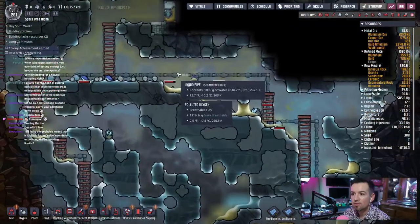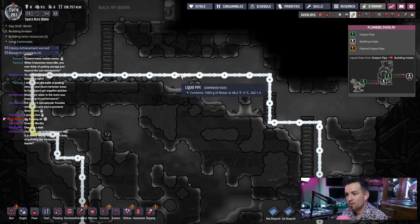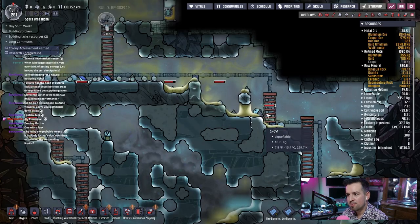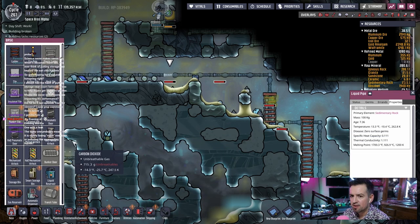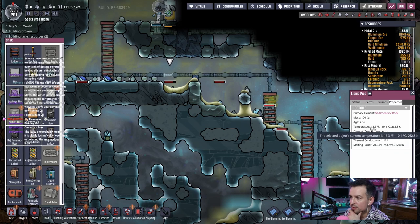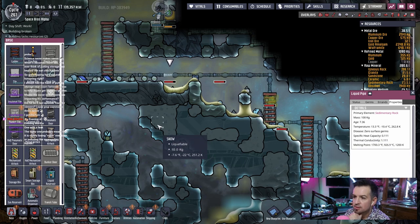Uh-oh. What's wrong? Is it too cold? Why is it taking damage? It's not too cold. It doesn't say. I wonder if it's because it's made of sedimentary rock and it has a higher freeze point or something. The melting point doesn't help me. The temperature is 13.3 degrees Fahrenheit — negative 10 degrees Celsius.